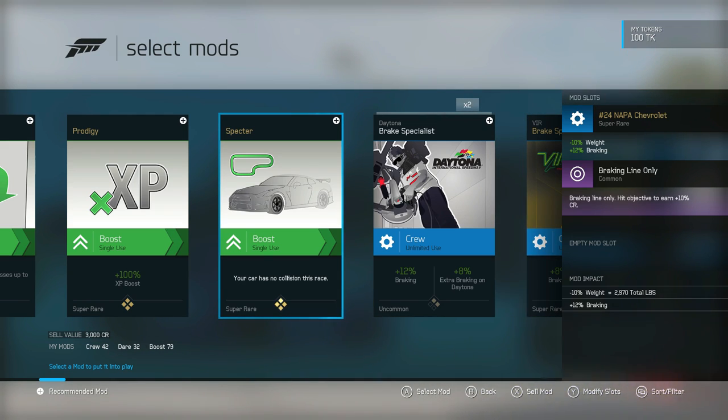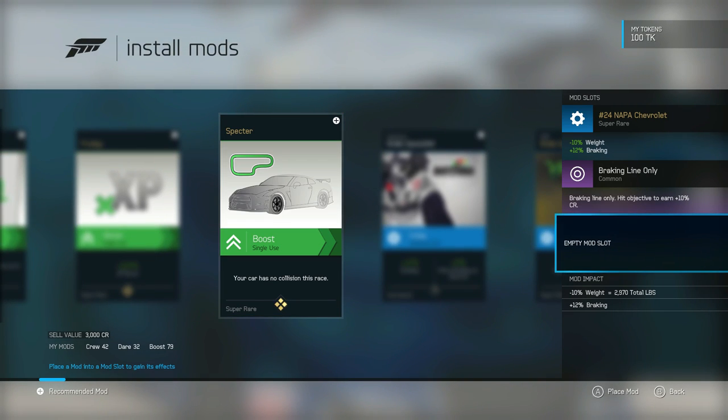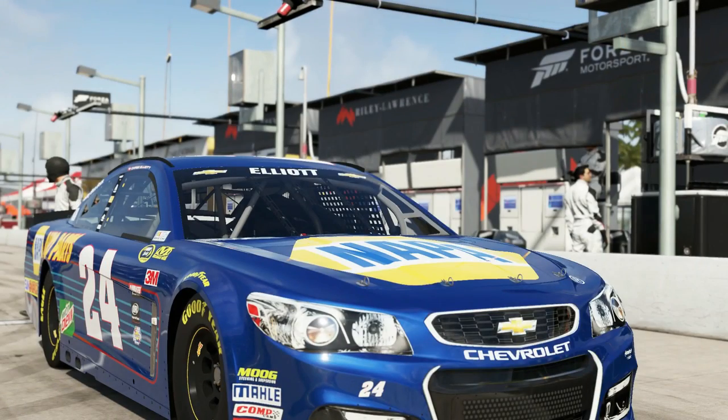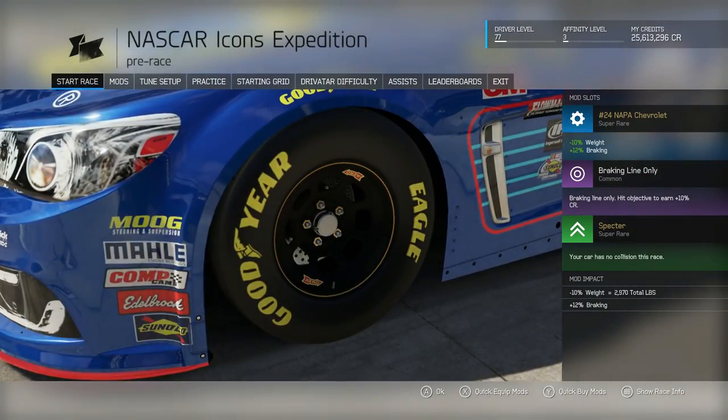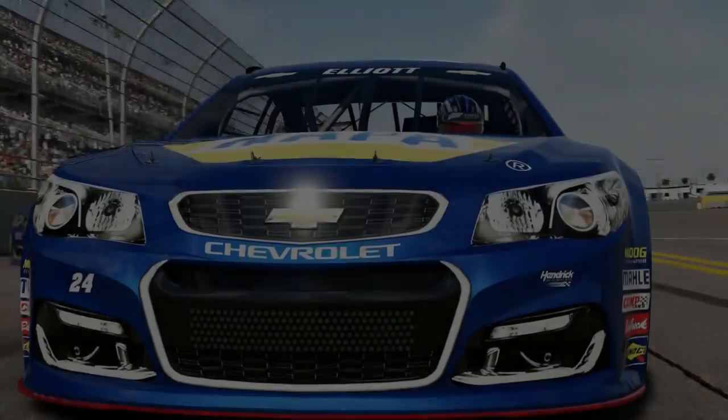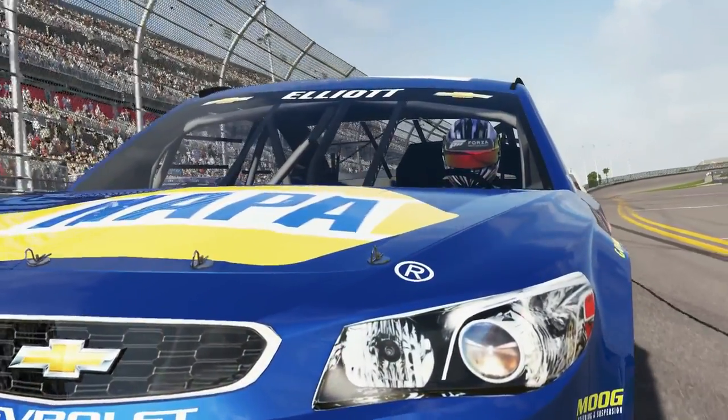A no-collision race would be kind of cool to do in a NASCAR thing just because you're not going to hit anybody. So we're going to go ahead and actually do that, throw that on, and see what that's like — just being able to draft the people and not even hit them. No collisions or anything. But it kind of sucks because we're not going to be able to crash anybody. But we'll be alright.